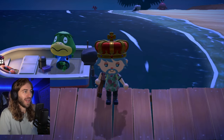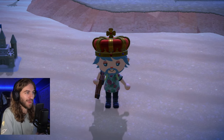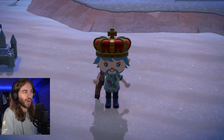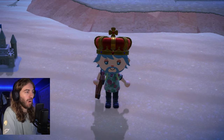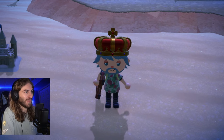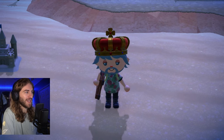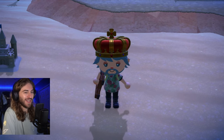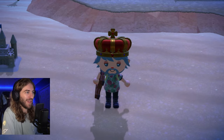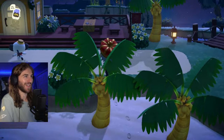If you need help getting Nook Miles, I have a lot of Nook Miles guides on this channel. The second place to find glowing moss is the Happy Home Paradise island. We're going to go there and see how many glowing mosses we can find, and I'm also going to try time traveling to see if we can get the glowing moss to respawn and basically farm it.